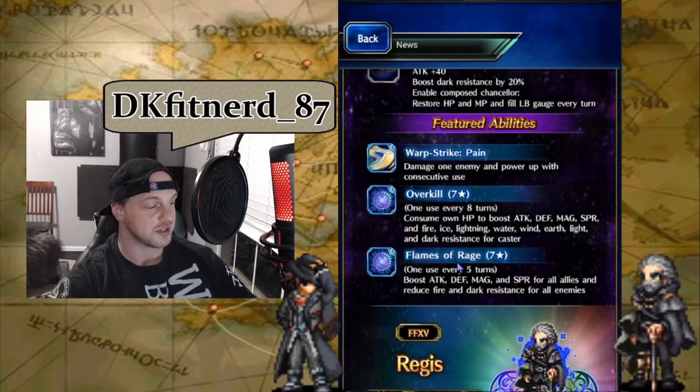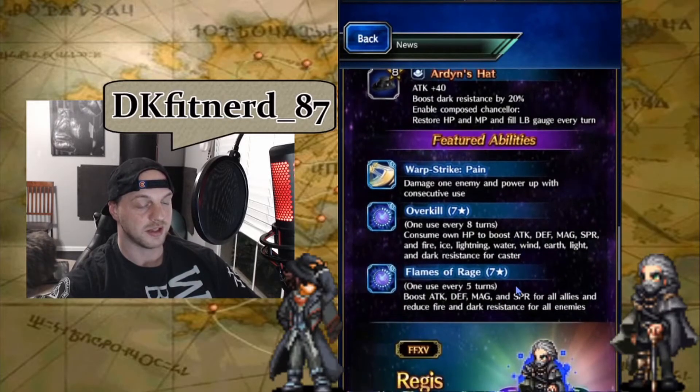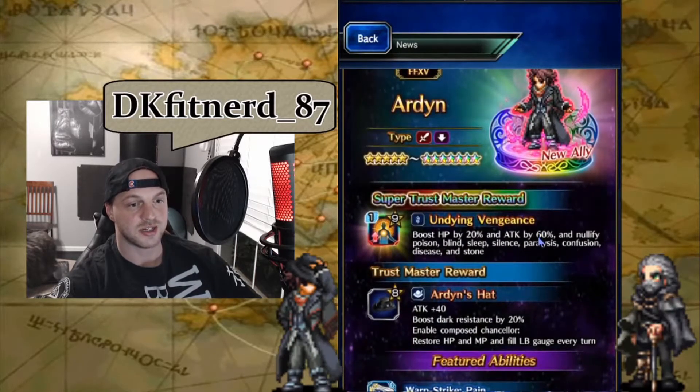Flames of Rage is his other cooldown ability, one use every five turns. It boosts Attack, Defense, Magic, and Spirit for all allies by 150% for three turns, and reduces fire resistance by 100% and dark resistance by 120% for three turns to all enemies. So this is going to be 100% fire and 120% dark imperil. He's actually a partial buffer too — his buffing abilities are pretty solid. As far as utility goes for a DPS, he's pretty solid and self-sustaining.